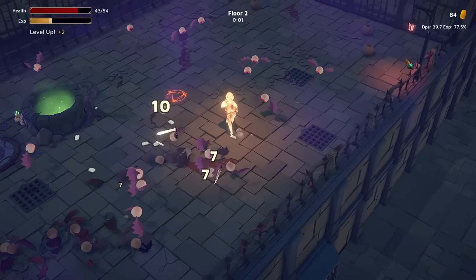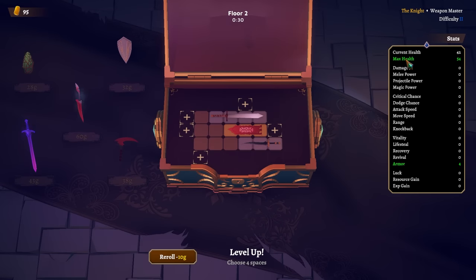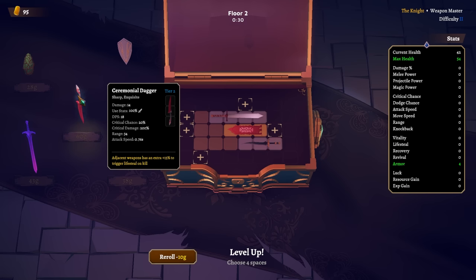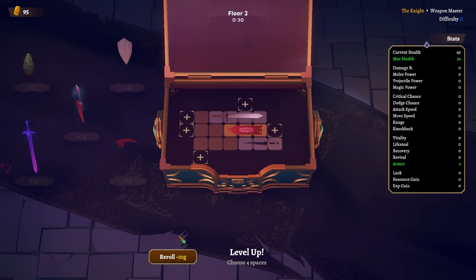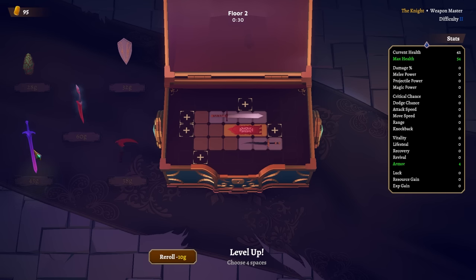We got to keep in mind that whatever your health is at at the end of the wave, it actually stays there. Prism Blade — dagger, adjacent weapons have an extra 15% chance to trigger lifesteal on kill. And then there's another small weapon here. I think I'm going to lock all that stuff.